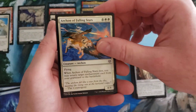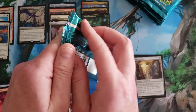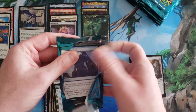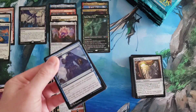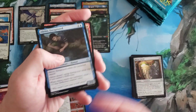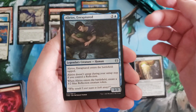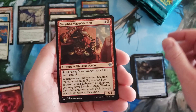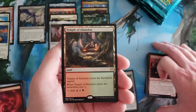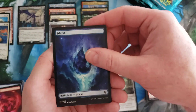Foil Archon of the Fallen Stars — and there is no 'the' in there, I just added it. When you're talking on camera sometimes words come out of your mouth. Soul Guide Lantern — that's the one I kind of want to track. And we got Temple of Abandon, our first of the scry lands, and an island.